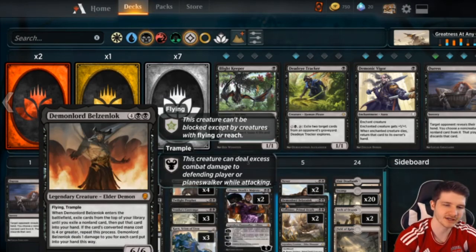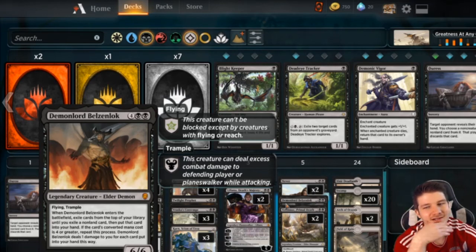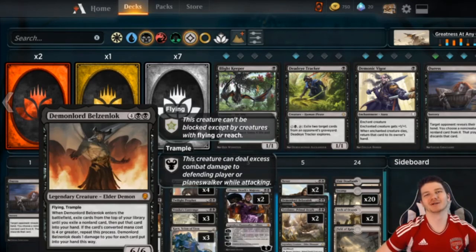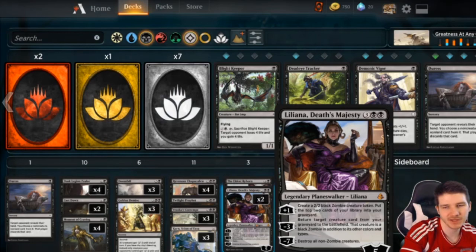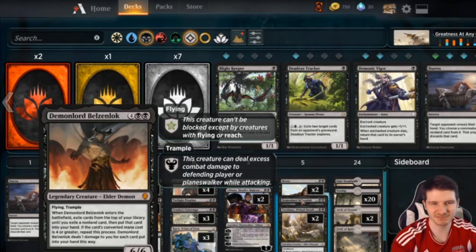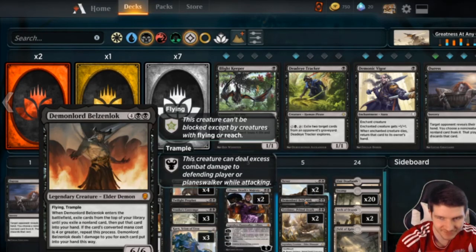We run one Demon Lord Belzenlok. The life loss is rough in bad matchups, but we keep him because he's actually a clock and against Blue Black I've drawn three to five cards off of him. Our four-plus mana category is pretty stacked so he does absolute work. He's really fun to bring back with Liliana — I've run him out against Blue Black players who tap out to counter him, then I play Liliana and bring him back and they're stuck. He can also block Hazoret, which is a big reason for him. Absolute card advantage engine.